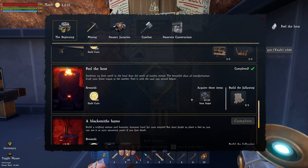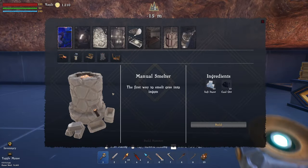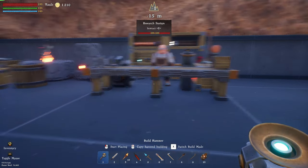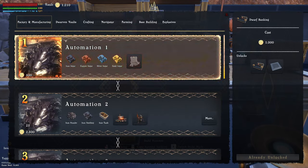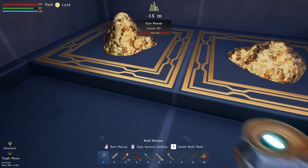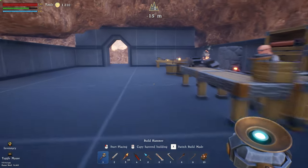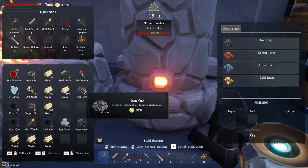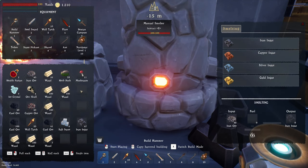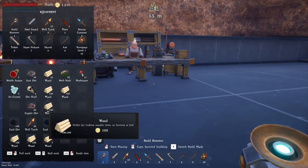We've got most quests completed now. We still need to build a bed and a blacksmith. First we need to build the research station — we do have enough. Let's get you up against the wall over there. Factory manufacturing — we need to unlock automation for 2,500 gold coins. We have 1,210 so we actually need to sell more stuff as we make it. Let's make iron ingots — we don't need the iron ore for anything else right now. Iron ingots — boom, put 100 in there, and start crafting.